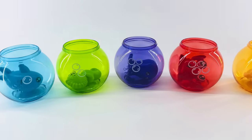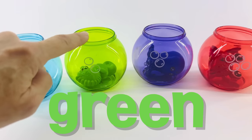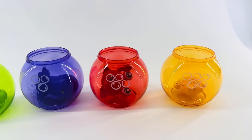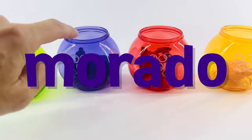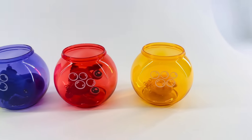Now the colors. Let's do it first in English: blue, green, purple, red, orange. Do you think you can do it in Spanish now? I know you can. Azul, verde, morado, rojo, anaranjado. Great job!